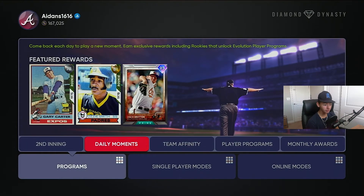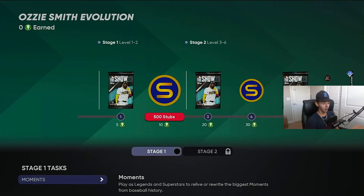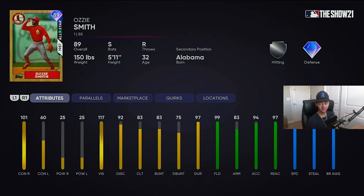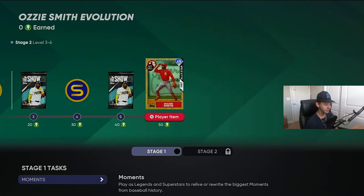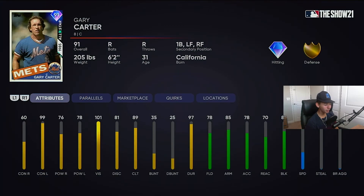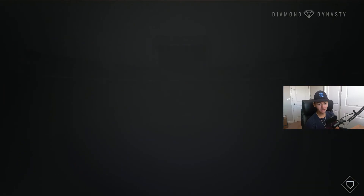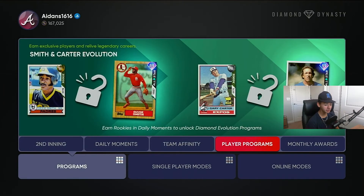Once you parallel him, he's gonna parallel up pretty high. Here's the Ozzy Smith — the speed is 87, 91, and 87. Just don't even think about putting him on your team. Gary Carter you might be able to use, but I still wouldn't recommend it. The only reason you do those is to get forage for the big collections.